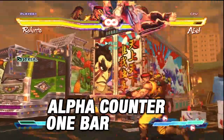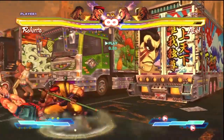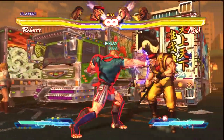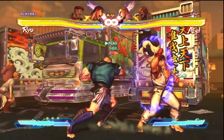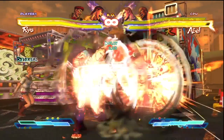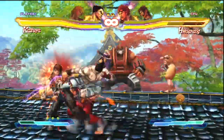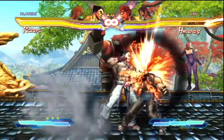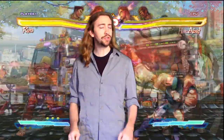Last but not least is the one-meter Alpha Counter. To execute this move while blocking, you press forward and then heavy punch and heavy kick. Your character will perform an attack that'll send the opponent flying and give you time to tag out or move in place for a mix-up. Executing an Alpha Counter can be pretty difficult, as you have to go from holding back to forward within just a few frames. To recap: you can whiff select normal and special moves to build meter; Switching only costs one bar and sets up many combo opportunities and mix-ups; and expensive Supers or Cross Arts are best put at the beginning of combos or short chains.